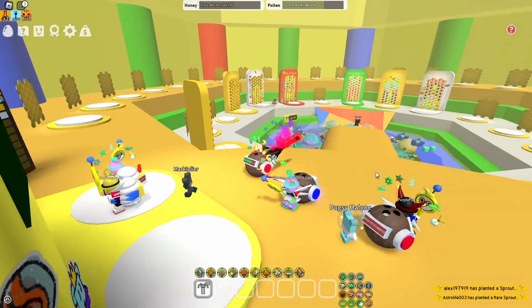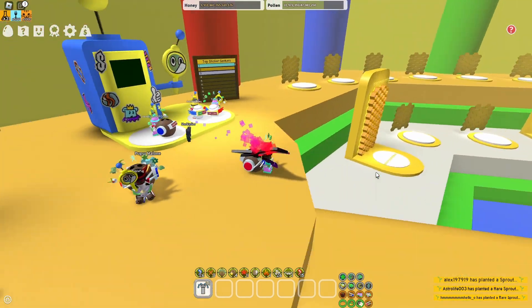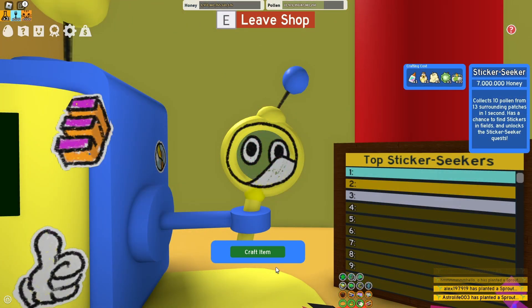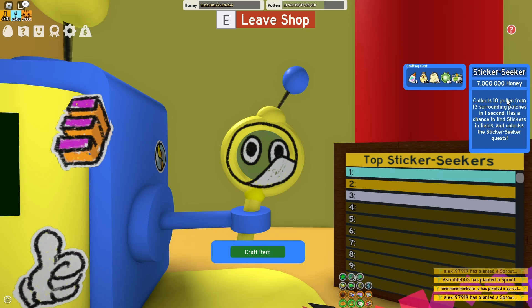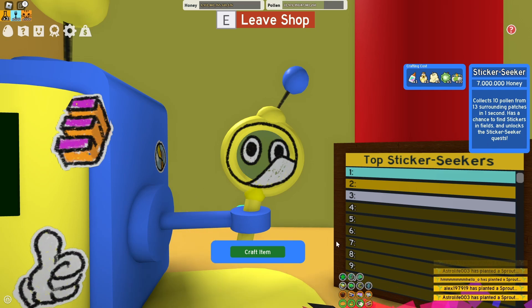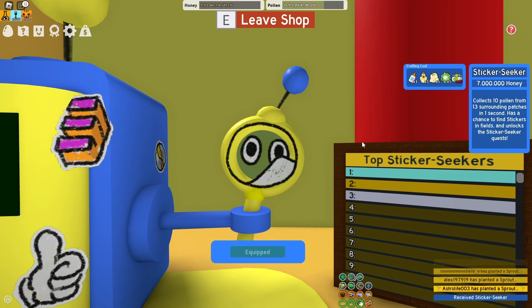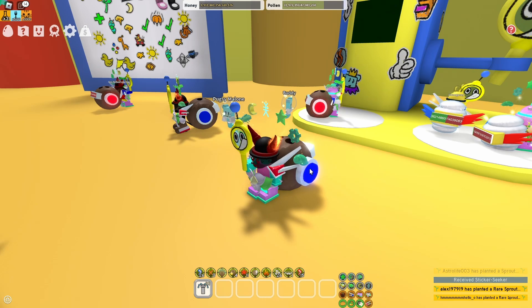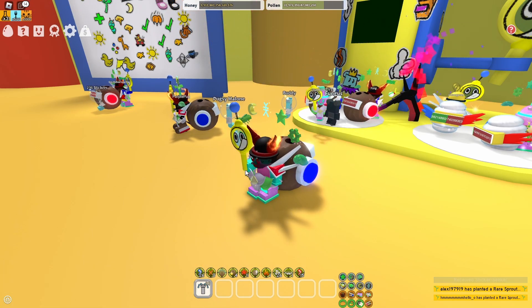It looks like some kind of machine which has the tool and will also give quests if you got the tool. It doesn't cost much. I guess Sticker Seeker will be something that even early game players will be able to obtain. And this is how it looks like — the face was actually for the tool and not the NPC itself, and this tool doesn't swing fast.